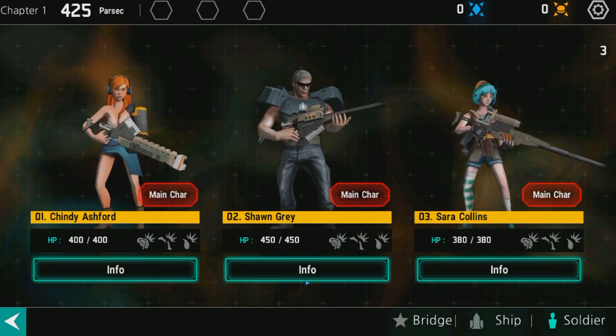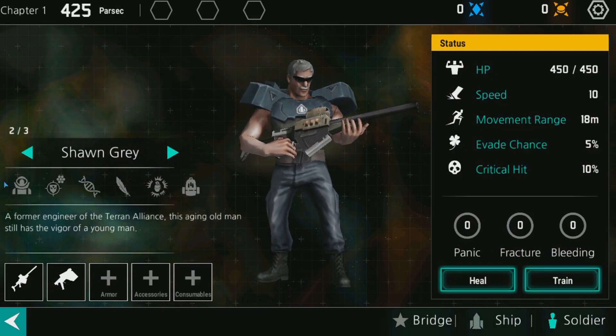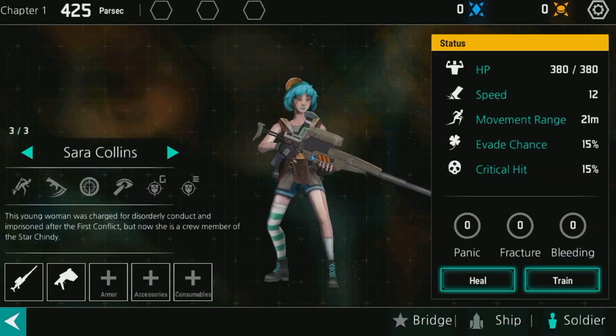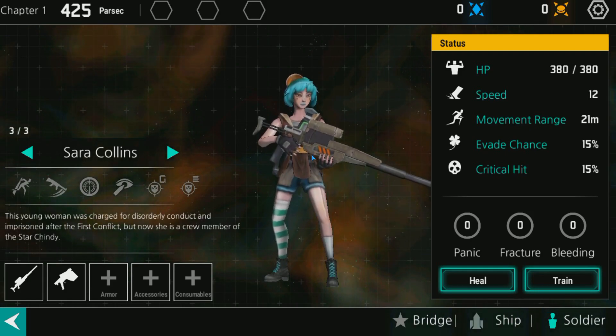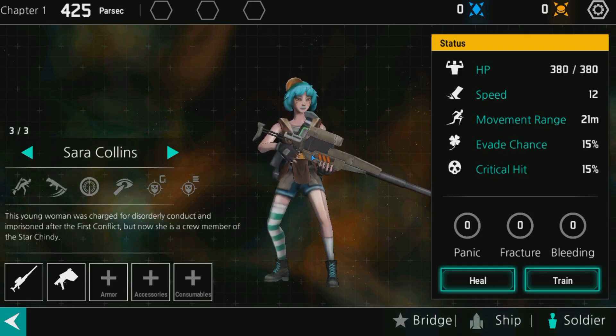We have Sean Gray here, a former engineer of the Terran Alliance. The aging old man still has the vigor of a young man. He's got a rifle, so he fires at long range — at least longer range than a shotgun. And then we got Sarah Collins. This young woman was charged for disorderly conduct and imprisoned after the first conflict, but now she's a crew member of the Star Shindy. Basically, Earth has been ravaged by an alien mechanoid threat, so they put whoever they could in the starships to fight them back — and that includes criminals.